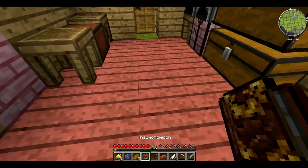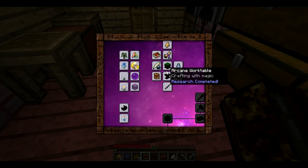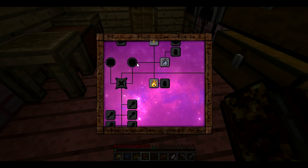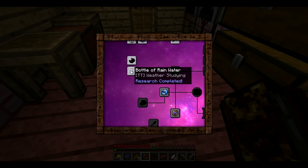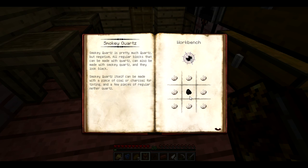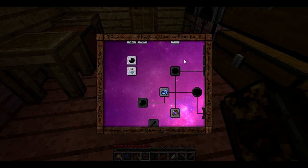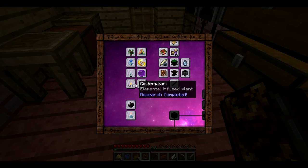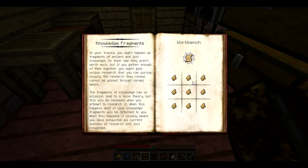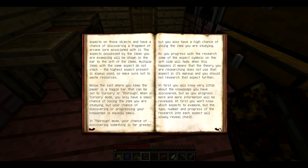Thaumcraft. So now we've got all of this to research and more, which is all in some foreign language. Smoky quartz, nether quartz - oh that's quite cool, I can make stairs and pillars and stuff. Ancient tree estimates. Knowledge fragments - I don't have any of them. Research table: two tables and ink and a feather. How do I make a table?